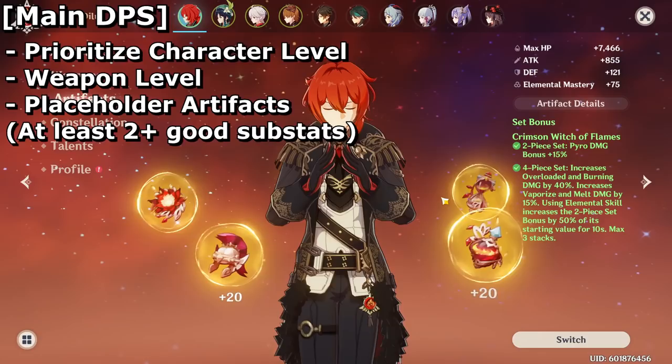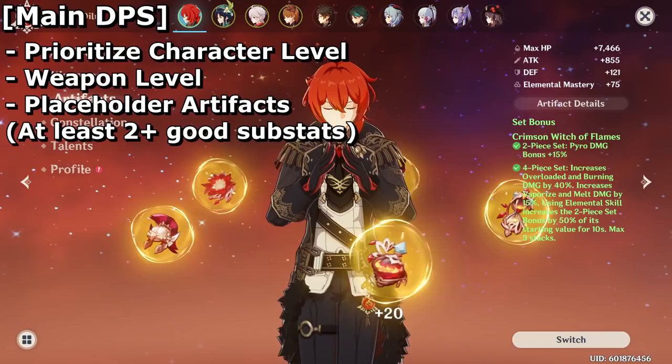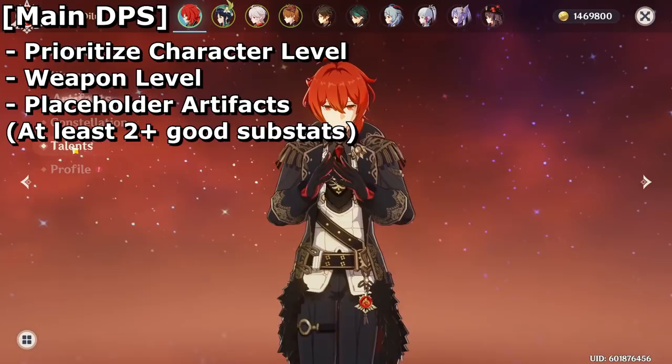Each character needs their own respective main stat — some characters want crit damage, some want HP, and so on. You'll have to do a bit of extra research for each individual character, but that's the general prioritization in terms of artifacts.